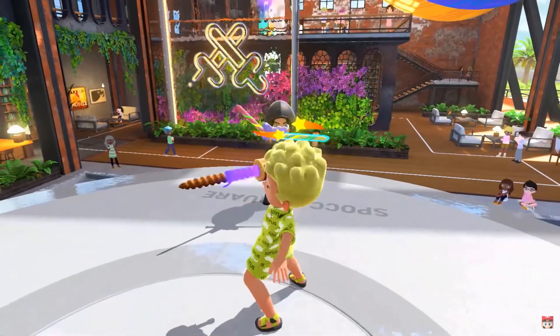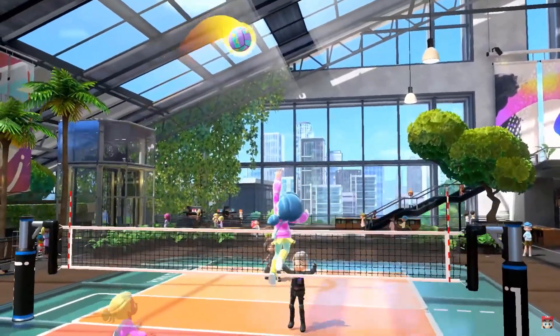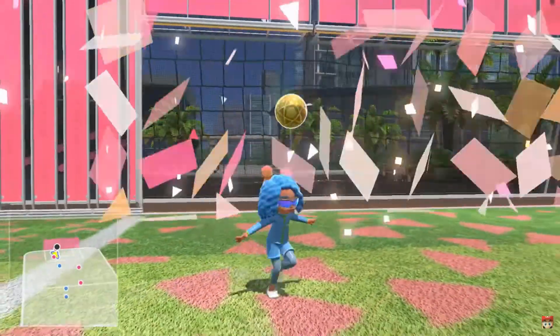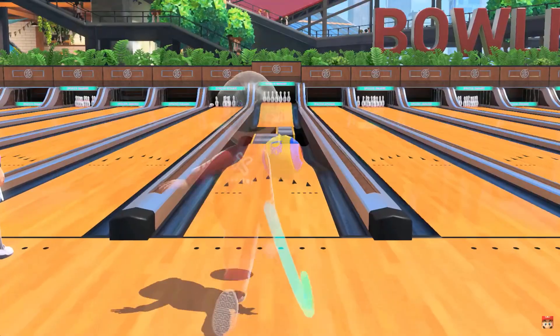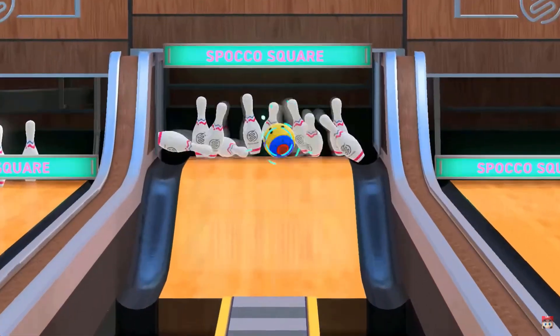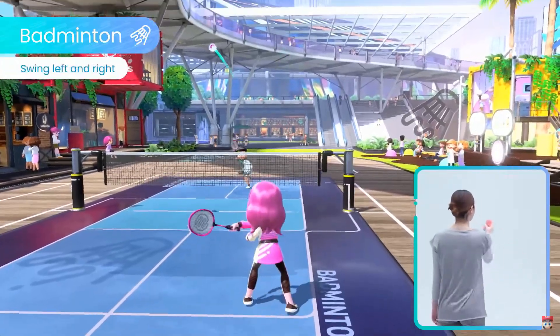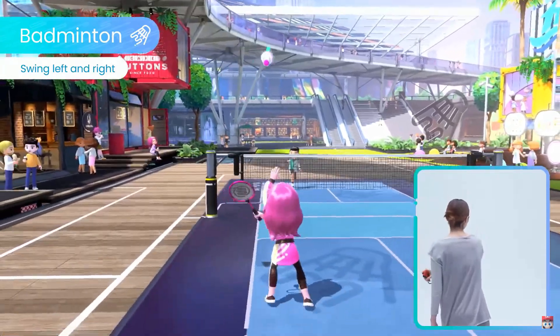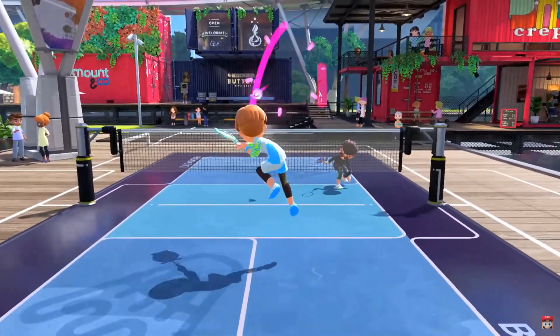At number one: custom equipment. There are multiple examples of different coloured and shaped equipment to play with in the Overview trailer. There's a gold ball in soccer, different bowling balls, and a different racket for badminton. These extra customisations are a really nice little touch. There's no indication of whether this is linked to your character's customisation, but it does look to match the main player character in most cases, so maybe it is whoever is player one that affects the customisation of the equipment.